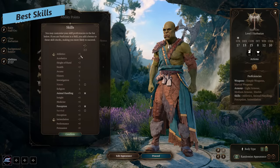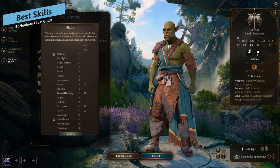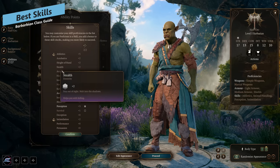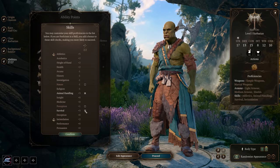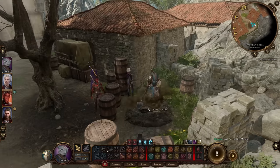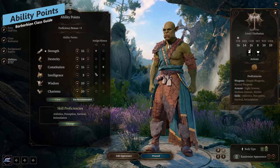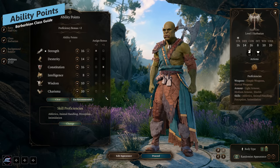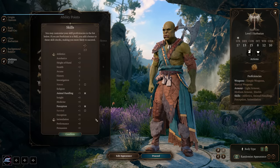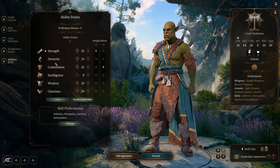Best skills for a barbarian: athletics is the only strength skill, and constitution is always high so there's not much there either. I'd go perception and survival so you can see hidden caches, buttons, and trap chests in the open world. For background, soldier and outlander are options but it's up to your roleplaying. For ability points, focus on strength, dexterity, and constitution — they're the only important stats.